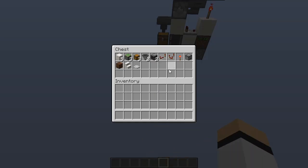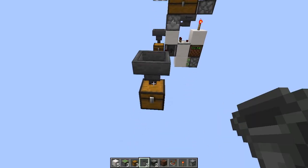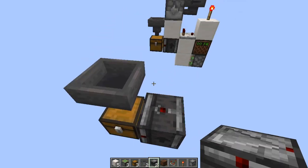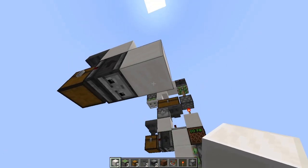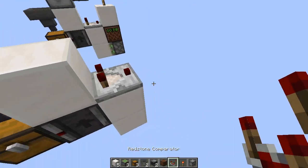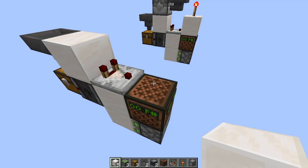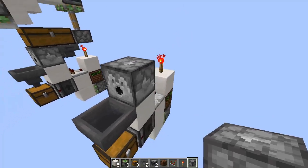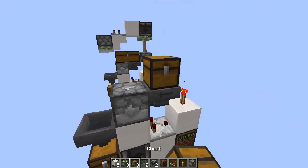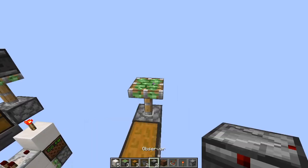Here is the material list — I will leave a list in the description too. First we place a hopper here, an observer pointing upwards, a block on top of the observer, two blocks like this, a comparator, a note block, a sticky piston under the note block, a block on top of the note block, a torch, the dispenser here, a hopper, and a double chest here for the shulkers, a sticky piston, and an observer pointing this way.